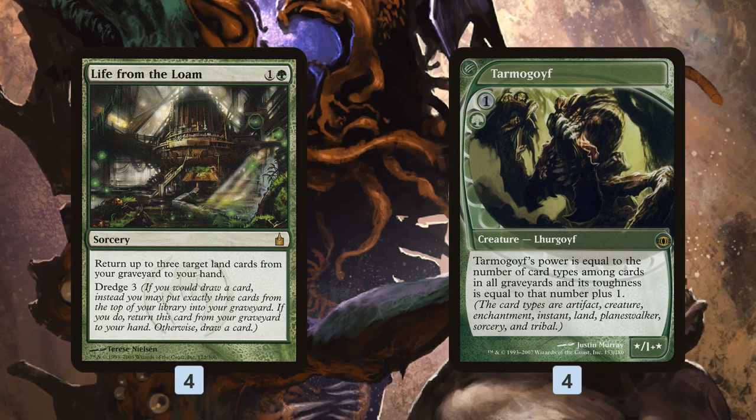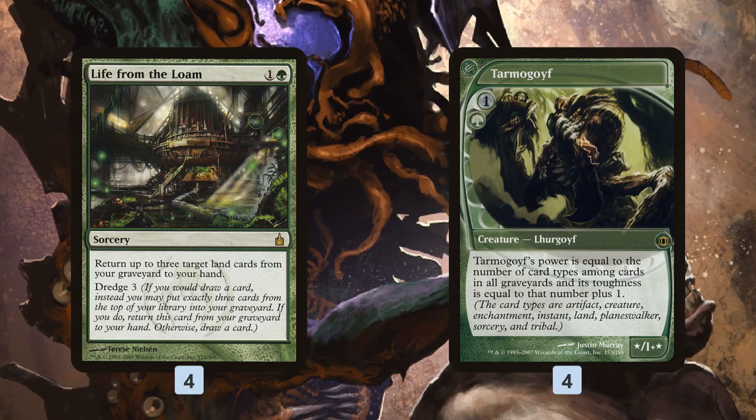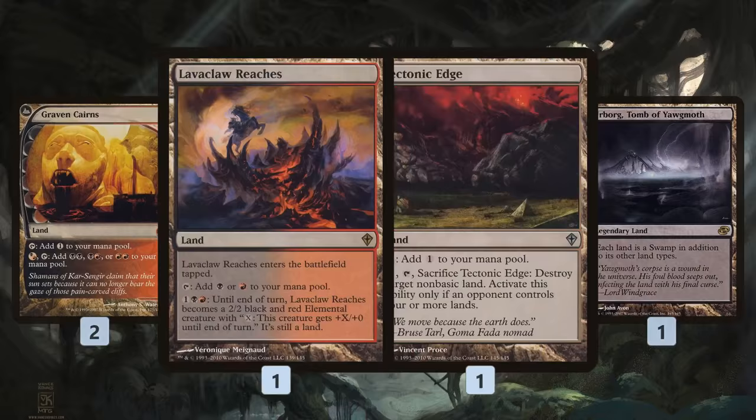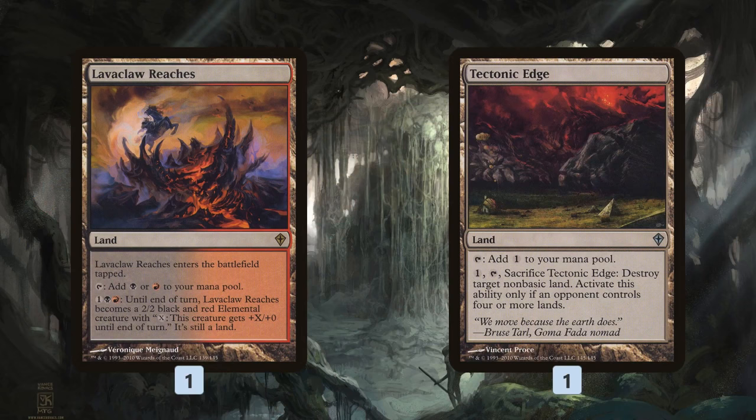That's the main plan of the deck — building around Hakann synergy but also having all these sweet graveyard synergies and different combos to take advantage of Burning Vengeance and close out the game. As far as the mana base: some fetches, some shocks, some basics, a bunch of other dual lands, a Lavaclaw Reaches for beatdowns, and Urborg, Tomb of Yawgmoth — keep getting back and destroying our opponent's non-basics if the game goes long.